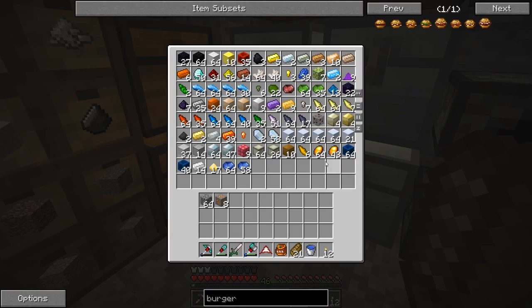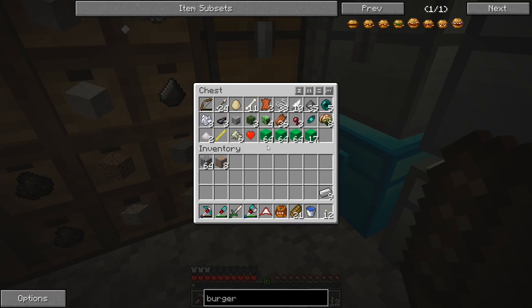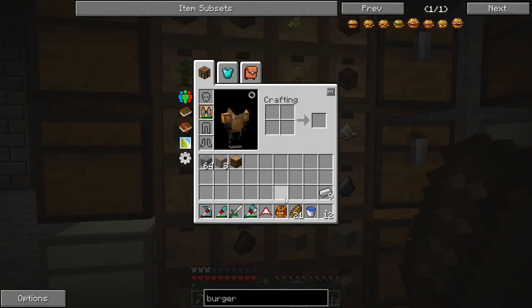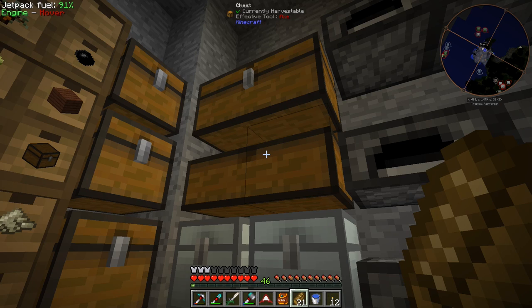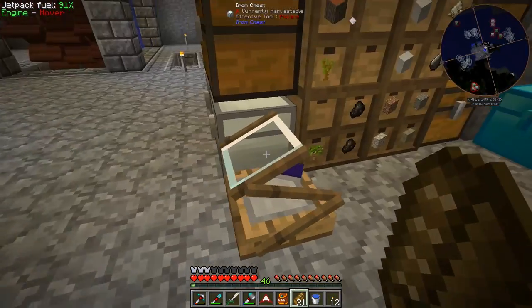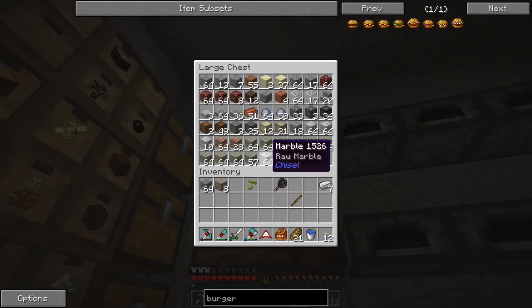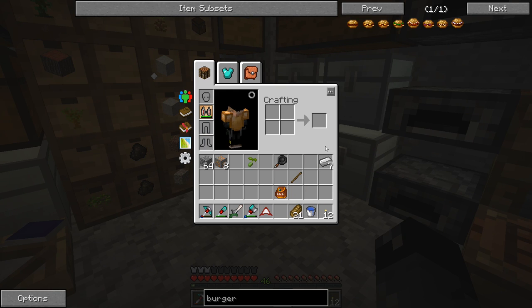Let's grab a couple of pieces of iron and make a skillet. I just got done making a whole bunch of iron plates so I might have used all my loose iron. We only need one stick, so here's the skillet. We have the toast, and we do have some raw beef, so we could make burgers right away. But I think what I want to do is make tofu instead, so we did get a soybean seed — we have one of these — and this is awesome. So let's go ahead and grow this.